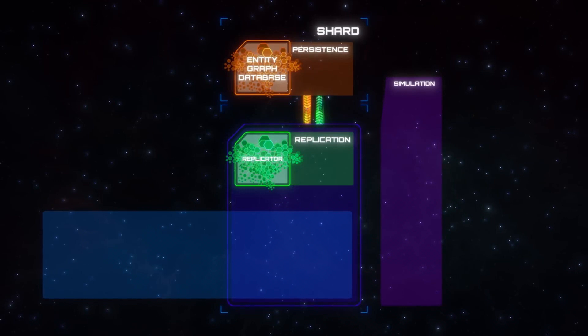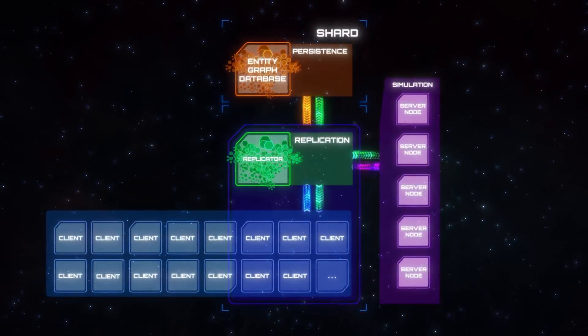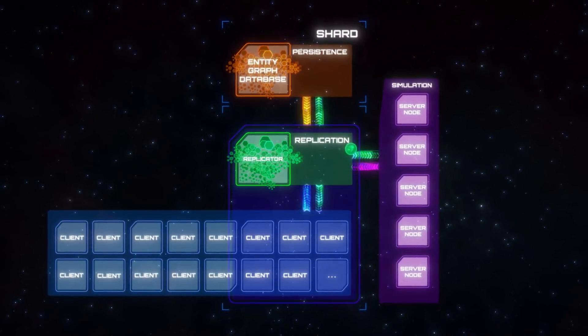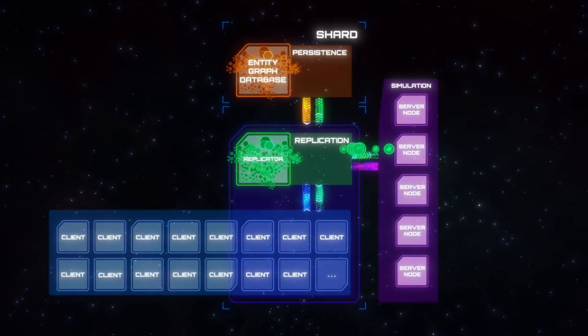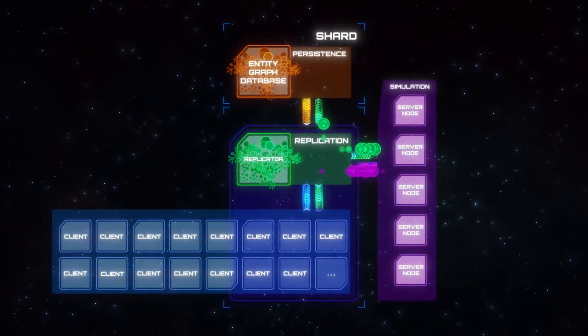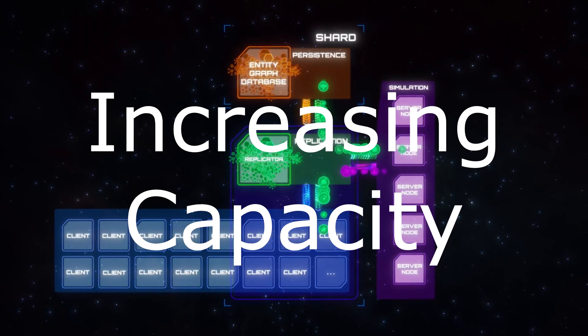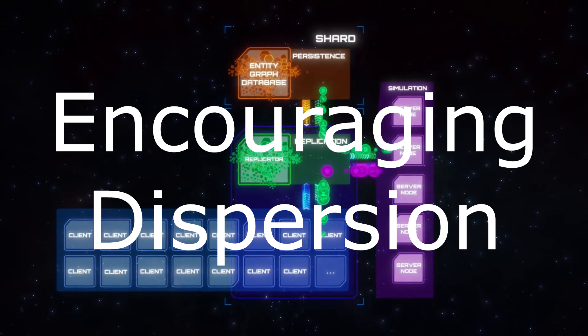It may not be obvious, but there are a lot of things about the current design of Star Citizen that have evolved presuming a 50-character server limit, and that will require a rethinking of both what the game design is trying to accomplish and how it's accomplishing it. Those changes will fall essentially into two categories: increasing capacity and encouraging dispersion.